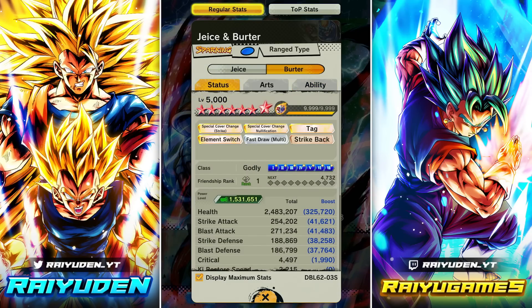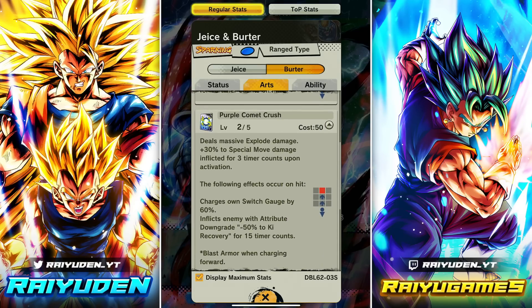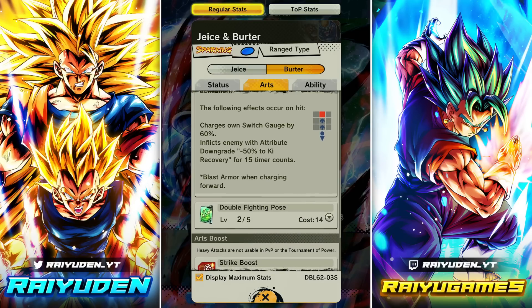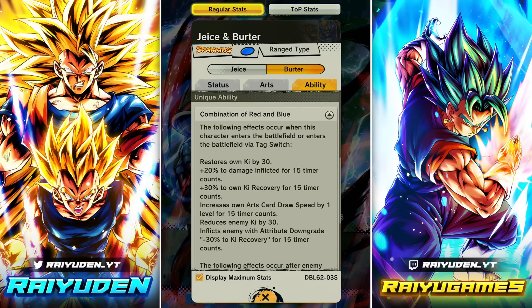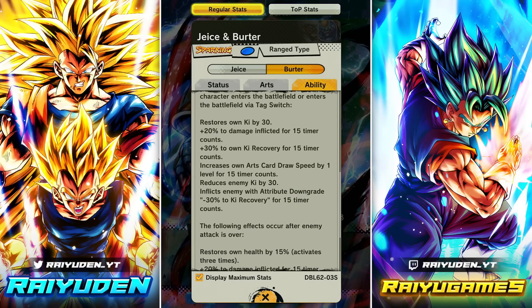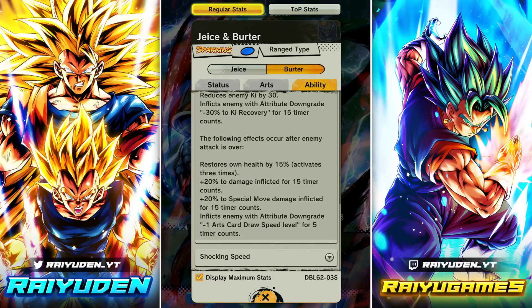Now for Burter — the EX skin version was the best one so I'm expecting a lot here. Standard strike blast card reduces special move cost. Blue card: massive explode damage, 30 blue card damage for three counts, charges his switch gauge — same as Jeice. Same with the green card. Tag switch goes to Jeice, switches element to red, restore 10% health, nullify cover change. When this character enters via tank switch: restore own Ki by 30, 20 damage inflicted, 30 Ki recovery, card draw speed for 15 counts, reduce enemy Ki by 30, minus 30 to Ki recovery for 15 counts.